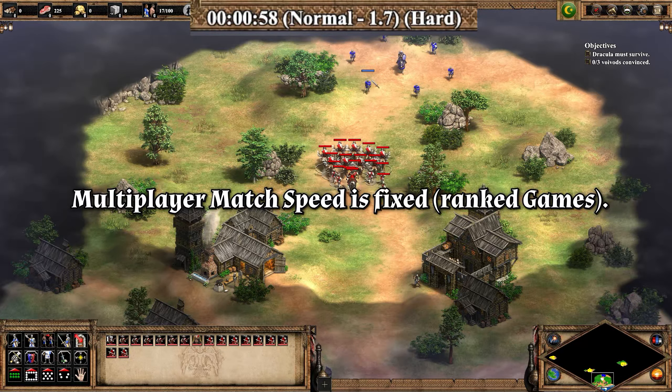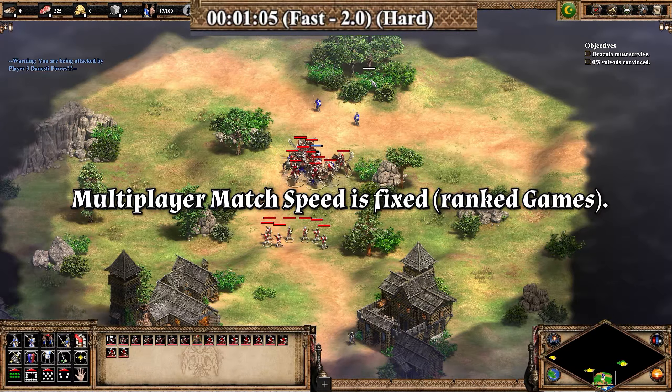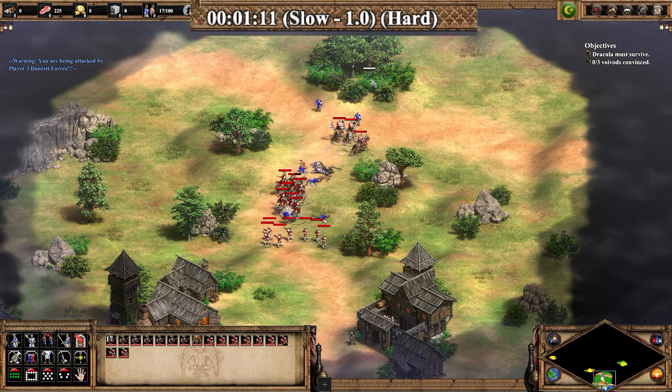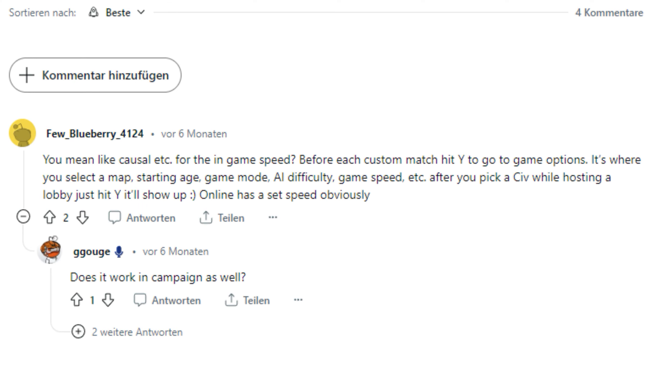Game speed in multiplayer matches is obviously fixed, at least in ranked games. Unfortunately I don't know how it is for Xbox users, but according to a Reddit comment, Xbox users have to press Y before every match to open game options and change the game speed there — but I'm not an Xbox user, so I don't know for sure.